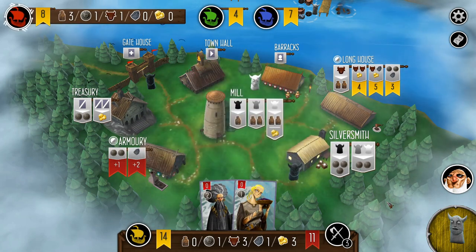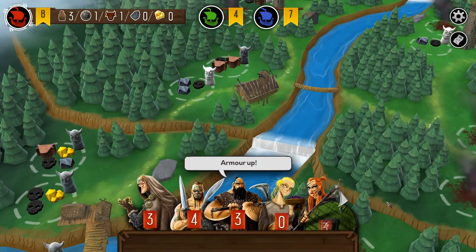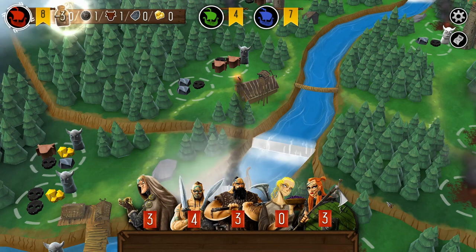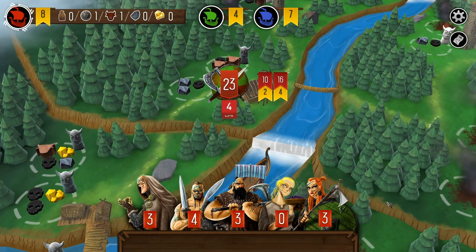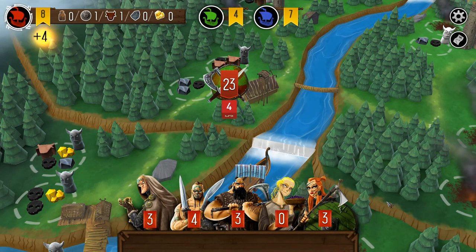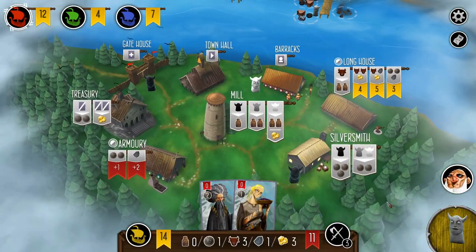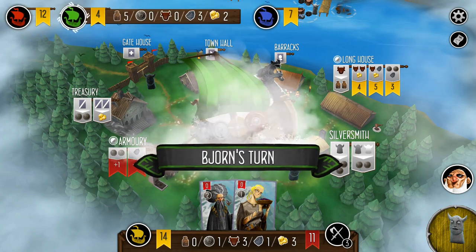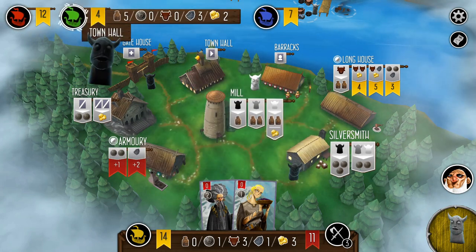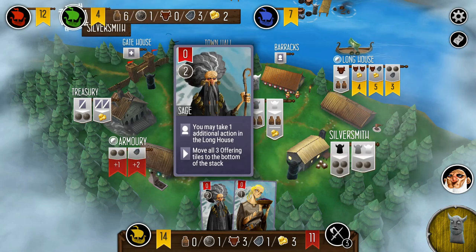The ability of that maiden is actually pretty good — the extra provisions are very handy. My opponent has already ramped up to five crew member strength. Now loses one due to the Valkyrie. I'm in a bit of a challenge here — once again, the two spots I want, the barracks and the silversmith, are both blocked. But fortunately green takes up the silversmith.